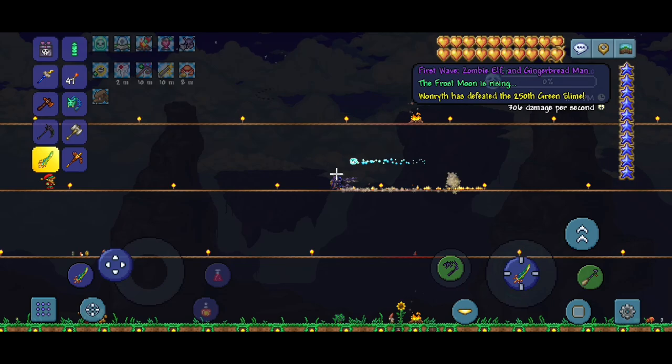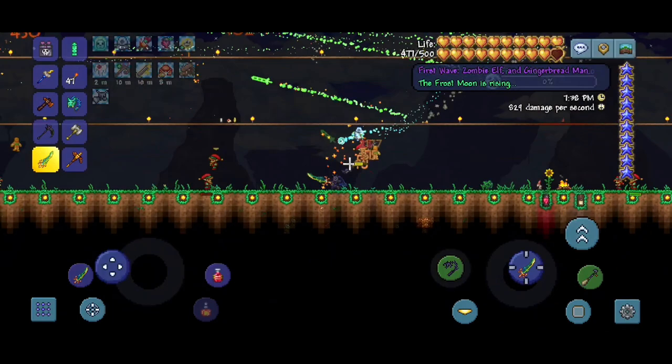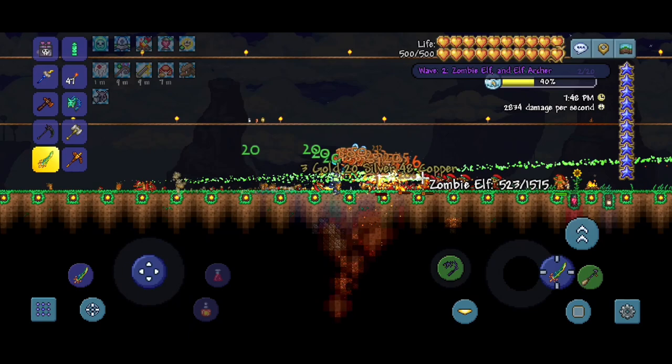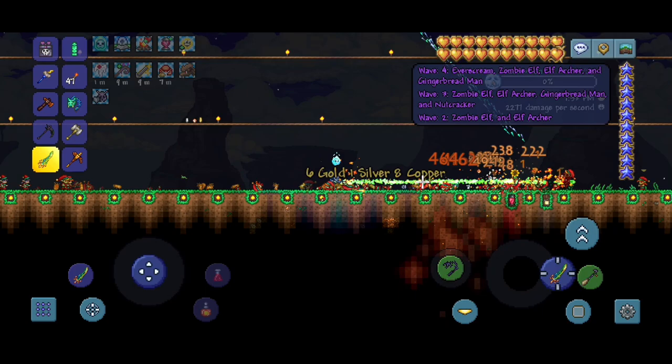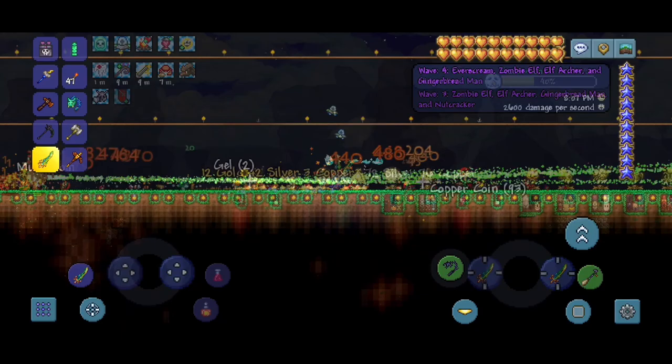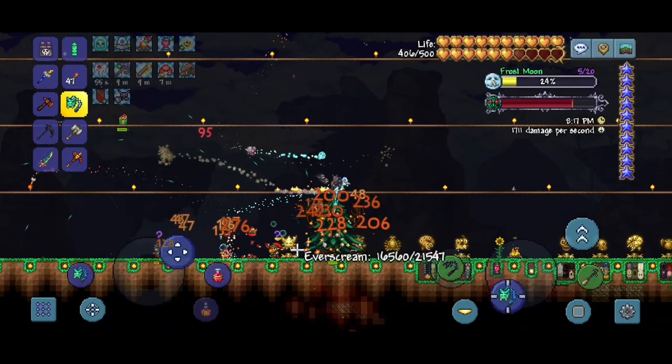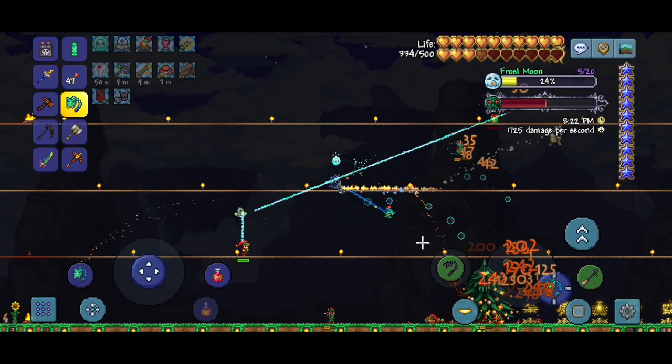Here we go — the Frost Moon! I think this is a little harder than the Pumpkin Moon. The main thing I want is a Chain Gun from the Santa NK1, but I also want the relics from all the bosses. The reason I want the Chain Gun is because I'm planning on taking down the Empress of Light with it next episode. It's going pretty well so far — the Everscream should start spawning. I love the music for this event.